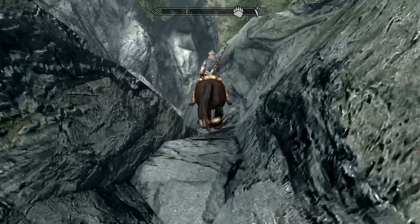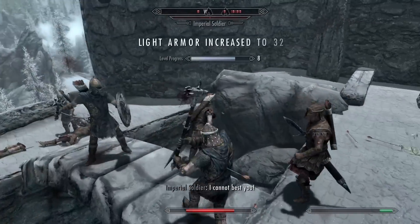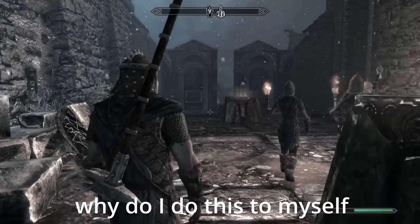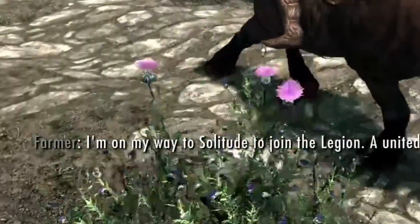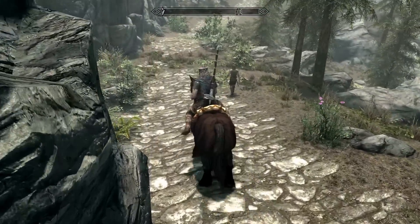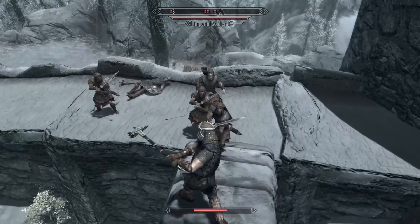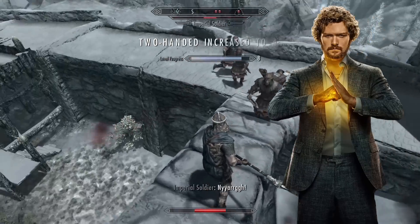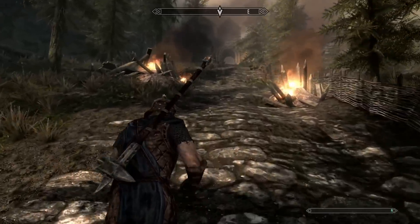We prepare for our attack on the Imperial stronghold in Haafinheim. We start overtaking the fort and instead get overtaken with arrows to our face again. I realized I hadn't saved in a little while, so I had to do it all over. I ran into a man who said he was on his way to Solitude to join the Empire — problem solved. This time the fight goes a little better and we end up clearing the fort of Imperials, and we make our way to Solitude to finally rid Skyrim of the Imperials.